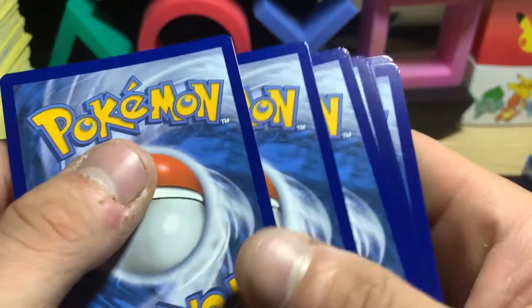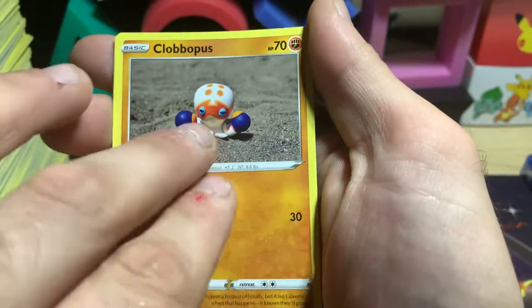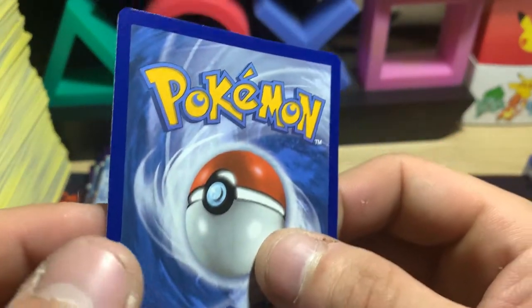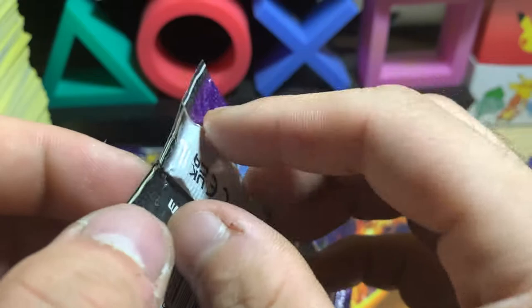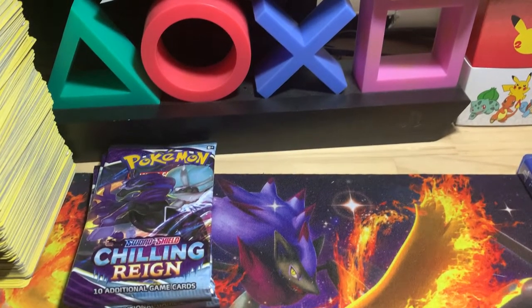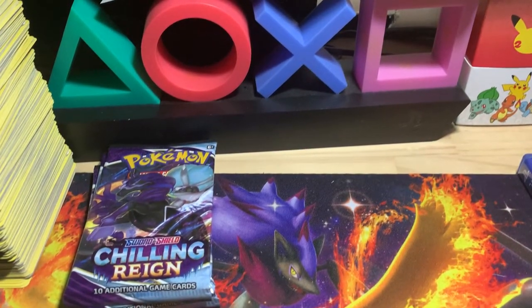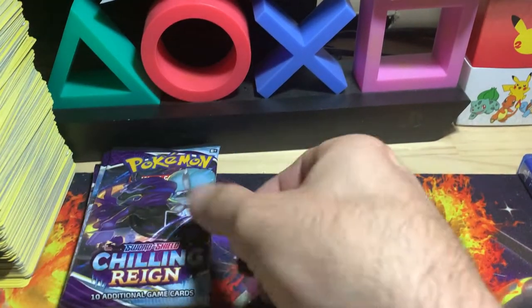We got another white code — probably just going to be a holo rare. Yep, I can already tell. Starly, Larvesta, Maractus, Pelipper, Crustle, Cobalion, Golett, and Shaymin. I don't know why all the holo rares have this edge wear right out of the pack — it's really really bad. At least the ultra rares aren't like that, but the holographic rares were not cut very well at all, at least for this first wave. Another white code, and it's another holo rare — Lickilicky. Didn't even have to look through the cards, I just knew. Look at this corner compared to the one before it — that's fresh out of the pack, that's terrible.